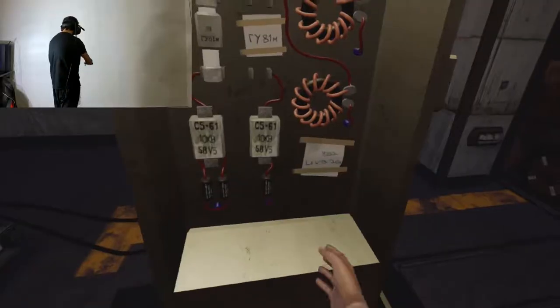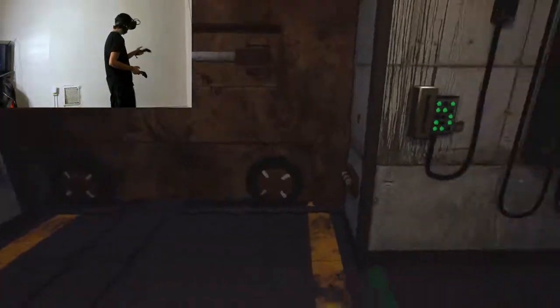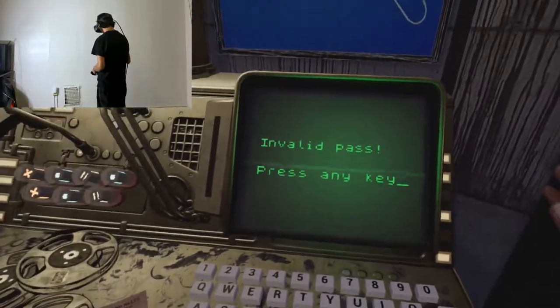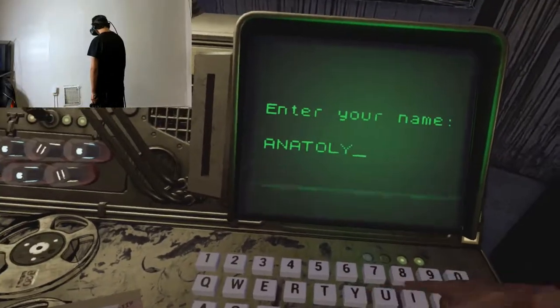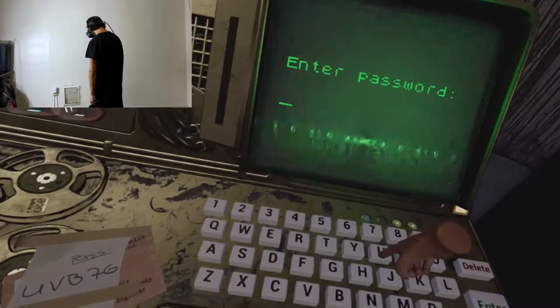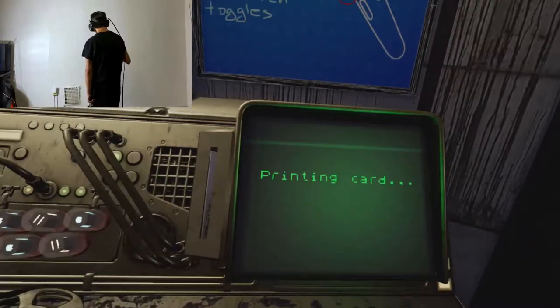Dang. Oh look, the pass — UVB-26. UVB-26. What? Oh, it's a 7. I'm stupid. Yeah, boy!